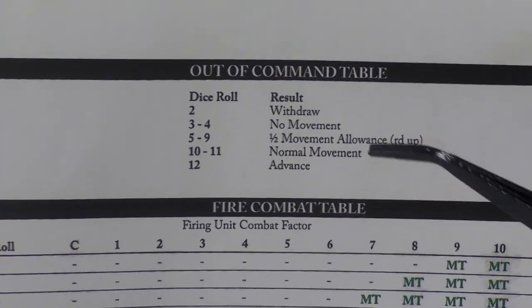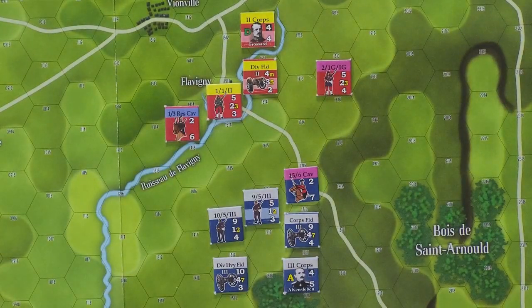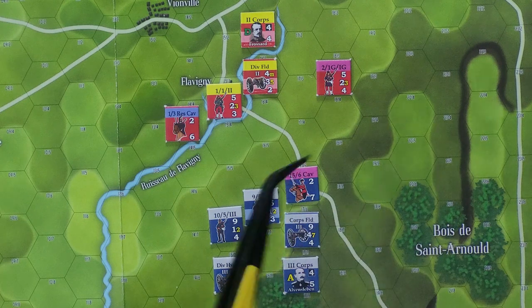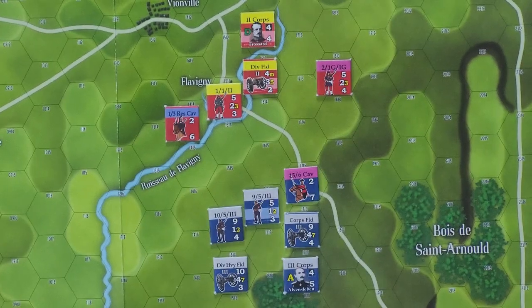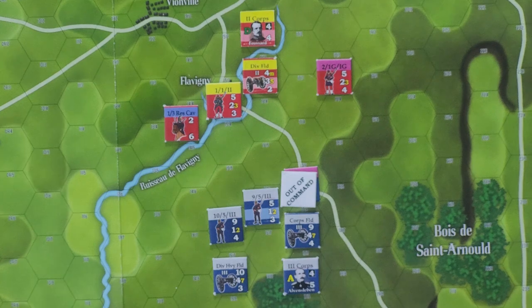Our out of command table tells you what to do based on the die roll that you get. We roll two dice and we get a six, and that means its movement allowance is reduced to four because it's halved rounded up, and his movement rating is a seven. So half rounded up is four. The brigade on our map is marked as being out of command. A roll on the out of command table yields a six — this means the movement is reduced to four, but because of the attack order it may still charge and assault.